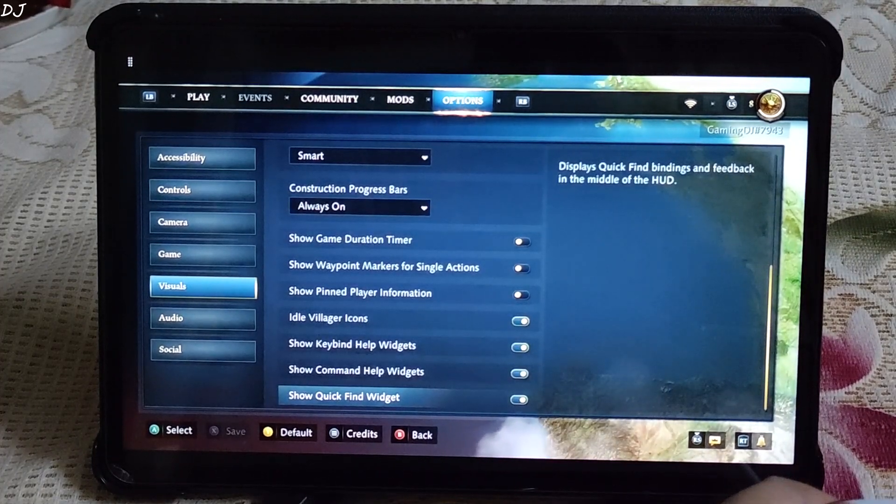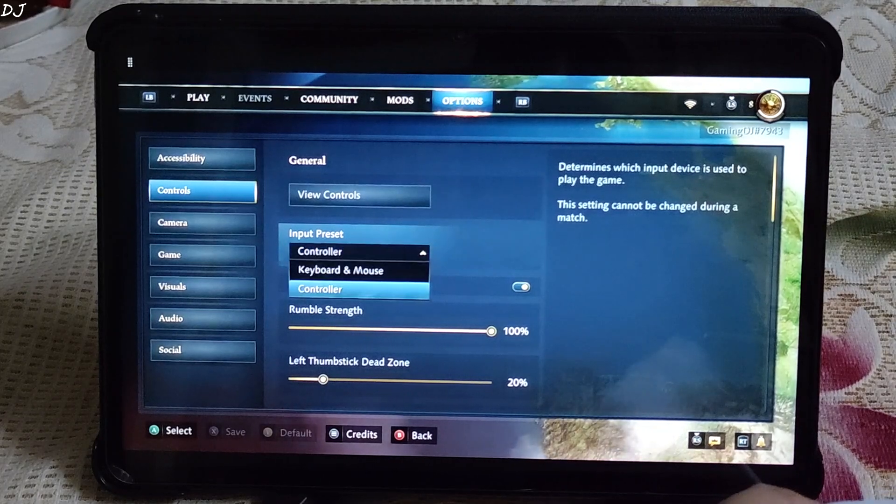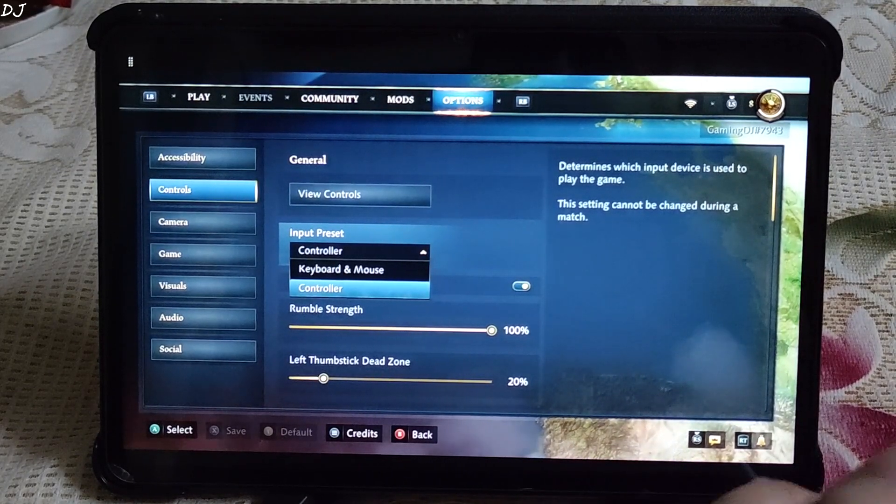Checking out the control settings. From the input preset, I can choose either controller or keyboard and mouse. I'll be running the game using the controller first.